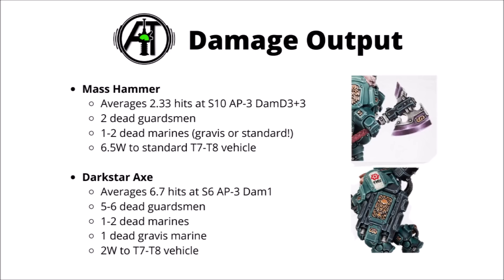The Dark Star Axe is far more anti-infantry orientated — around 7 hits at strength 6 and AP minus 3, around 5 or 6 dead Guardsmen, again 1 or 2 dead Space Marines, but much worse against Gravis Marines or vehicles. I think the Hammer is probably worth the upgrade, as it can just break things that are incredibly valuable.